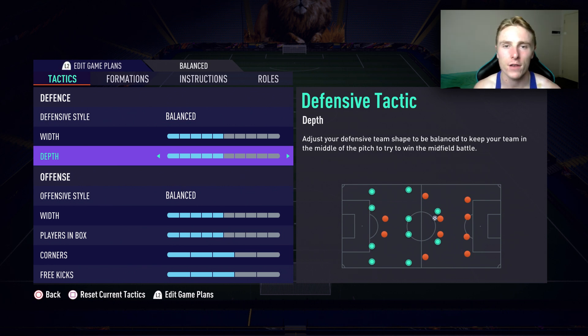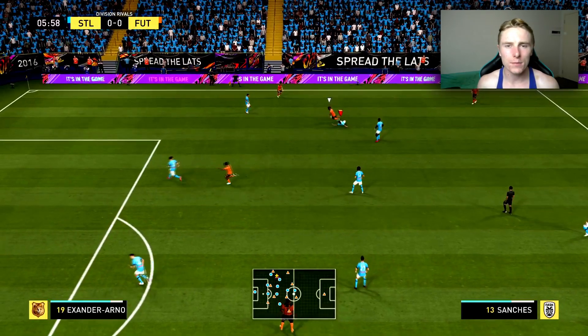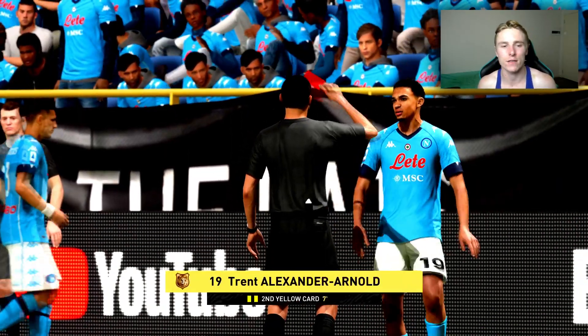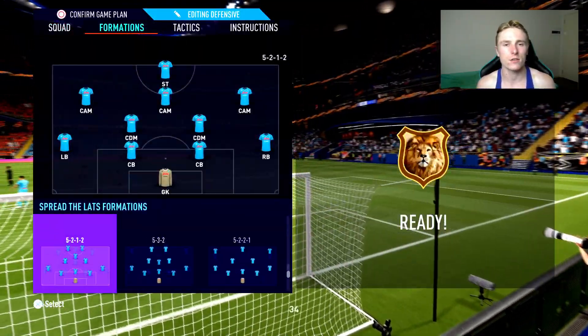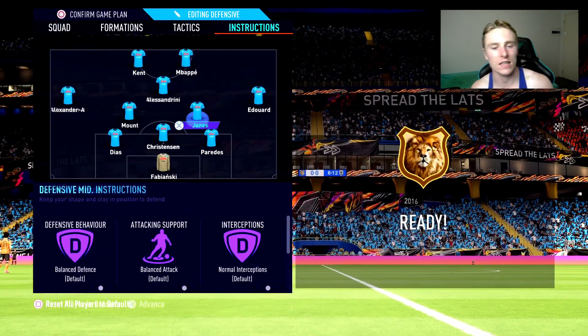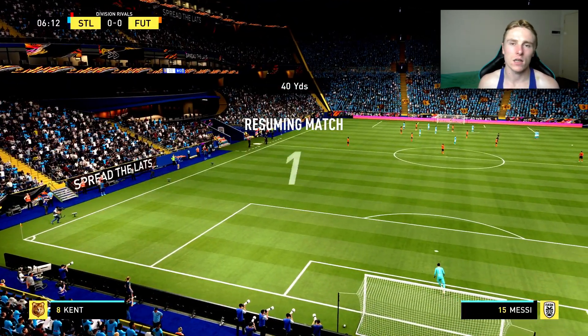Moving into the clips from our game example — as you're seeing here, we purposely got a red card so we could go down to 10 men. I did change the formation into the tactics and the instructions I laid out in the first segment. Basically, what I want to be doing in this situation is holding the ball.